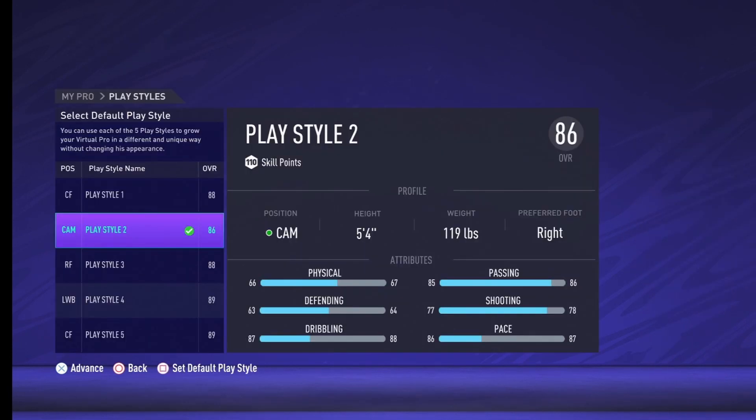So without further ado, let's get into it. To start off, you'd obviously want your pro's height at five foot, and I'd say the weight anywhere between 99 to 119. Obviously the foot is just whatever you prefer.